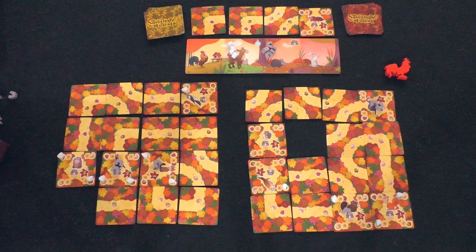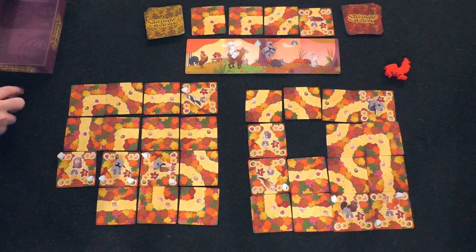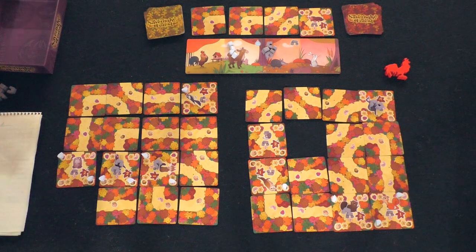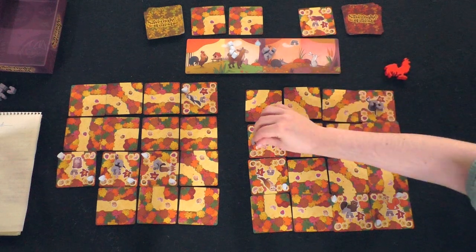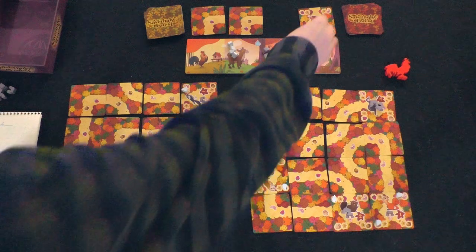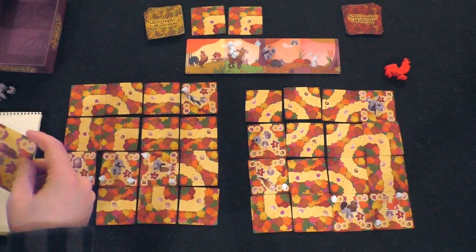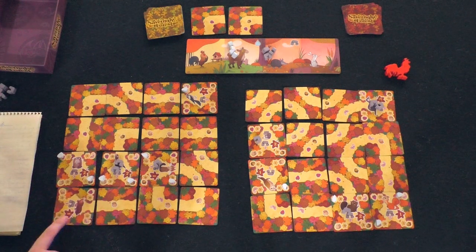It is the last turn. I'll take this one, do a shelter, and put it there. I might as well just take this for the point. I could take that one for the water droplet but it won't do me any good. I'll put that right there. Even though eggs don't score anything for this animal, it's still worth a point at the end of the game. That ends the game.